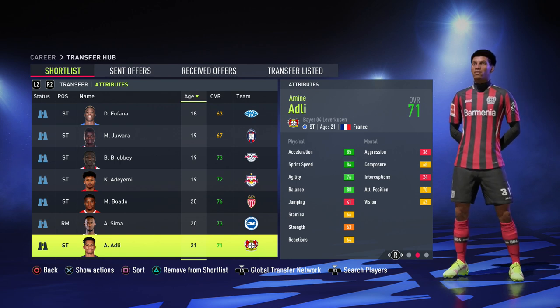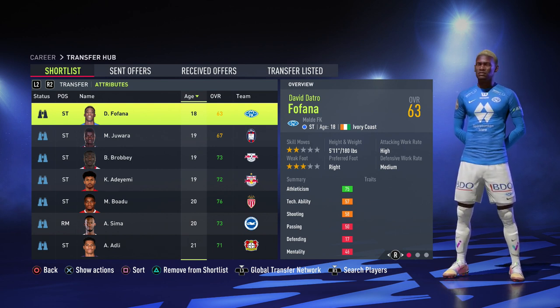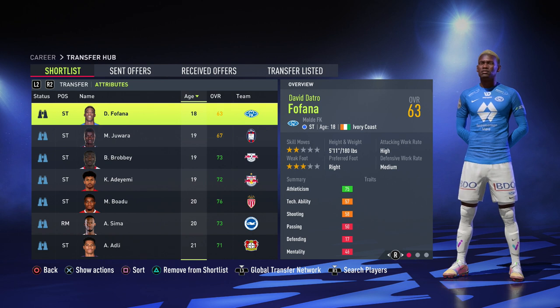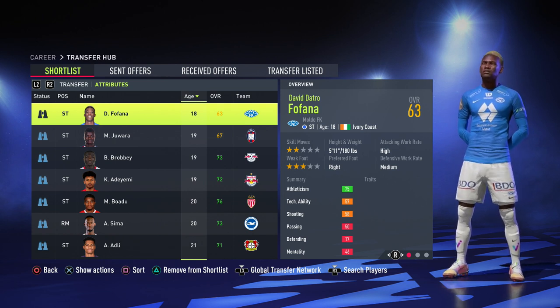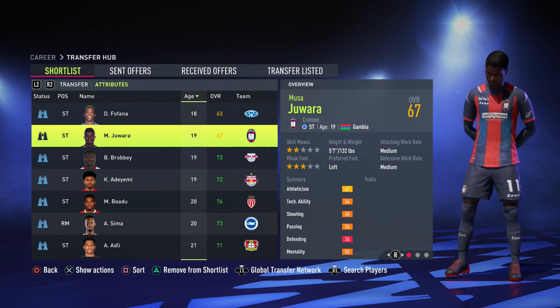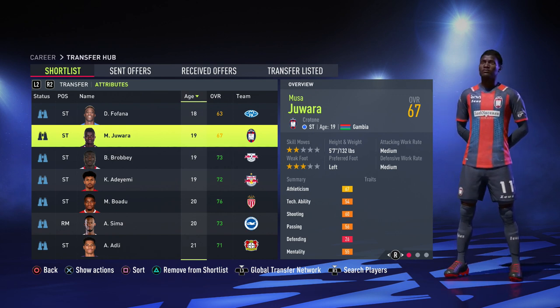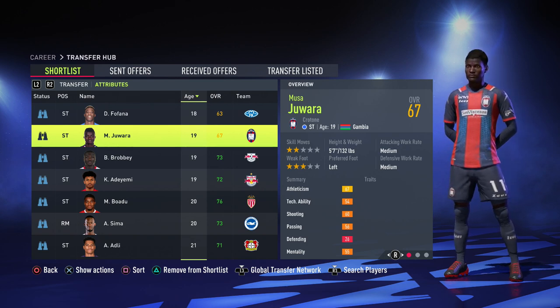That's it for this list — they're all 18 to 21 and pacey with 85 plus sprint speed or acceleration. I purposely didn't include players like Haaland and Mbappé because everyone already knows about them. If I missed anyone, leave a comment. Also worth noting: all these players have 84 plus potential — only Forfana is exactly 84, everyone else is 85 plus. Have fun with these players and thanks for the support on the last video — it went kind of skyrocketing in one day. Until next time, take care, stay safe, and peace.